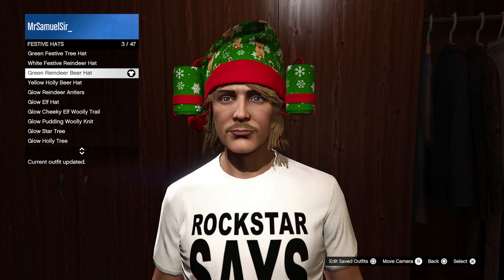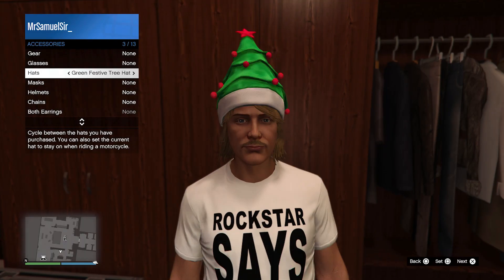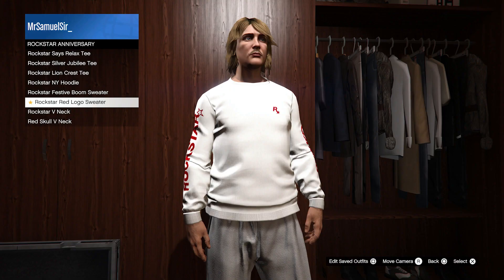You'll also pick up the grain reindeer beer hat, which is from last year, as well as the white festive reindeer hat, the green festive tree hat, and the red Rockstar logo sweater.